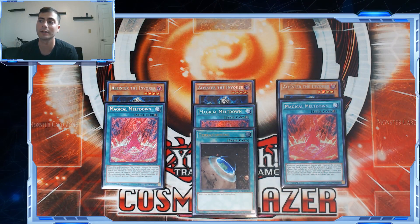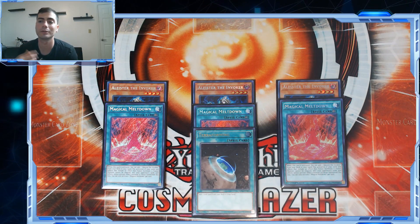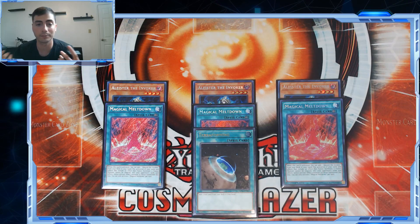Magical Meltdown is extremely relevant with some cards in the deck because the summoning protection it offers lets us facilitate some interesting plays. This deck hard loses to Colossus, so Instant Fusion becomes an out to any problem monster that's not a link monster — you can summon Raidjin in the summon window, chain its effect, and Book the Colossus to help get around those problem cards.